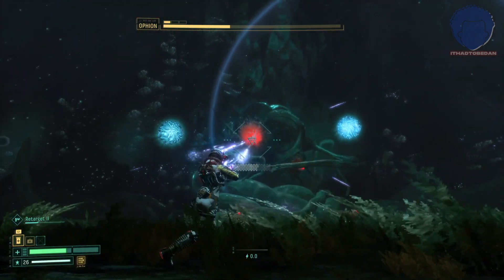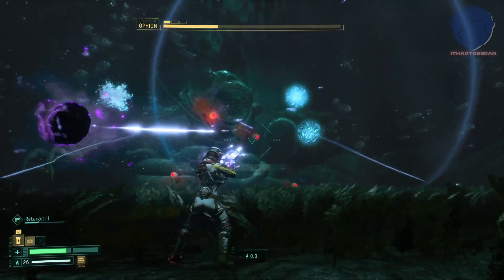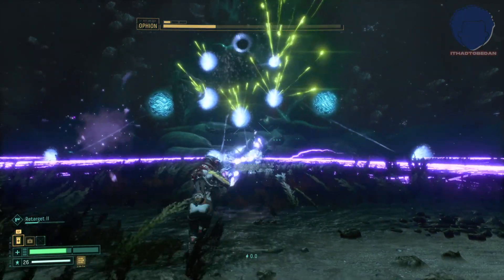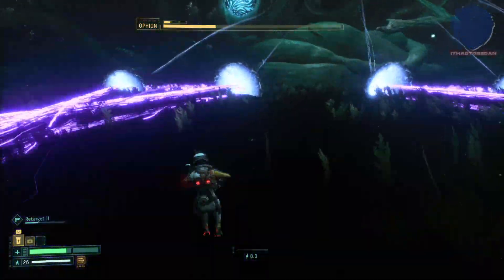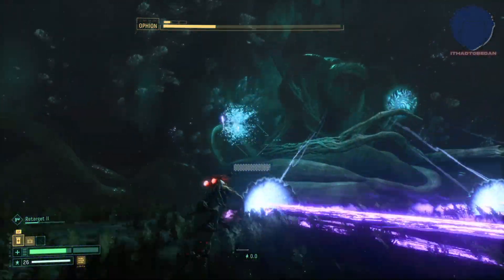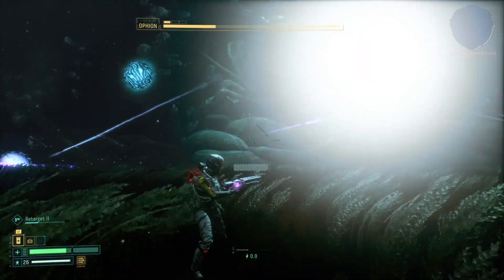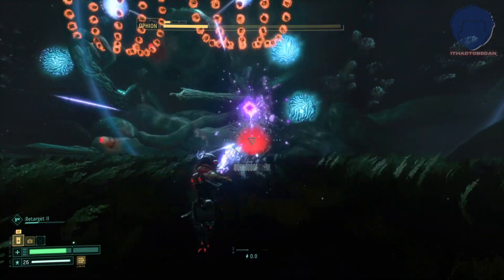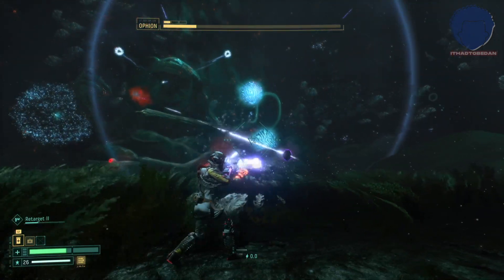Now we're just below half health on the last bar, so we're looking really good. Stay clear of the orbs. Remember to position yourself where you think the gap will be before it's time. With the combination there's a little bit more speed, so I have to give myself a little bit lower ground than before, but not too much to worry about.